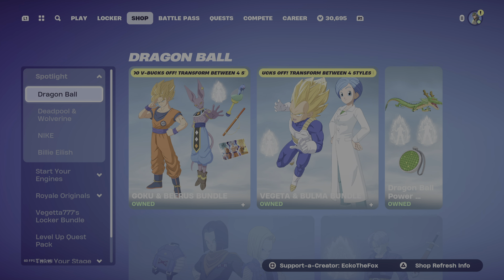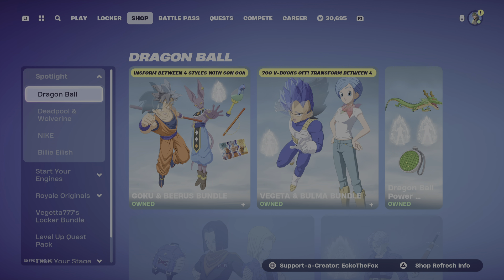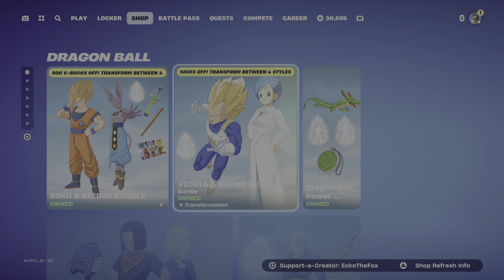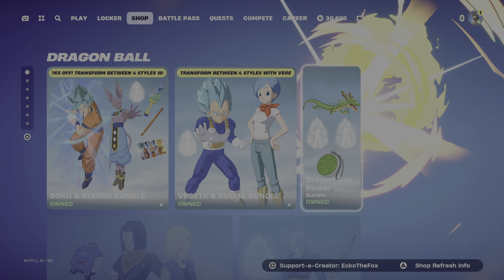What's going on guys, this is HydroWolf here back again with another Fortnite item shop. Today is August 10th, 2024. We have the Goku and Beerus bundle, the Vegeta and Bomber bundle, and the Dragon Ball Power bundle with all the emotes.